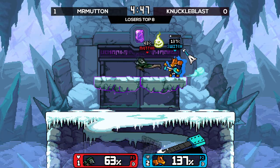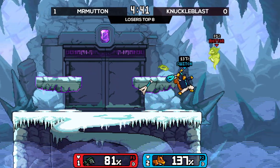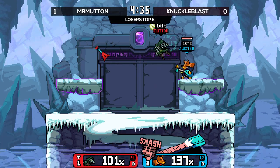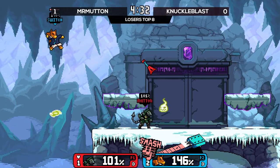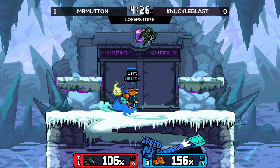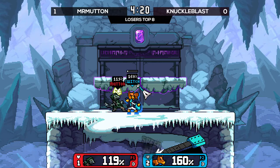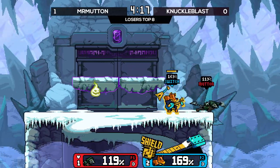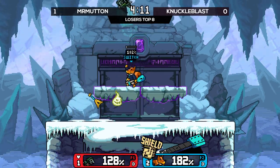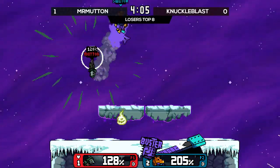Mr. Mutton is getting way more desperate now. Down a stock, already about to get lapped in percentage. The smash coming out can be very deadly — tries to spike with it, which is a little weird, but it worked. Goes back to speed Monado — a very safe option without the smash Monado since it won't kill at that percent. Trying to survive a little longer, throw out a strong attack. Missed the last hit of it though. Buster Monado.